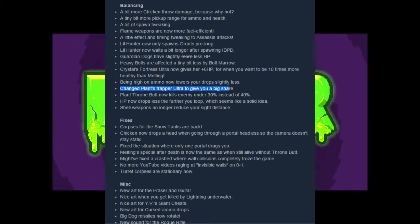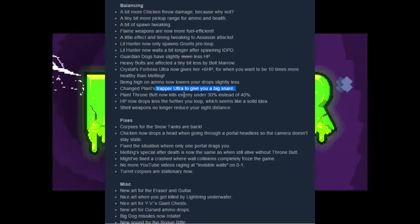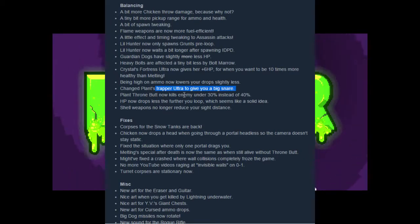Change: Plants Trapper Ultra now gives you a big snare. Depending on how big this is, that could be really cool. Like if it's big dog size, holy shit, that would be awesome. I think another bonus you could add would be deadening enemy movement — like, rats can't go through it. Because I always see you throw out a snare and a rat gets caught on one side and runs through it. It's literally called Trapper, and it's just left behind in the dust because of how awesome the Saplings one is.